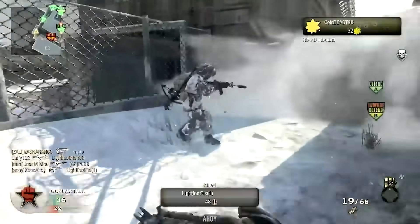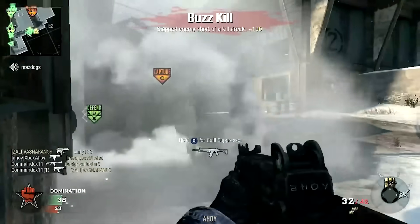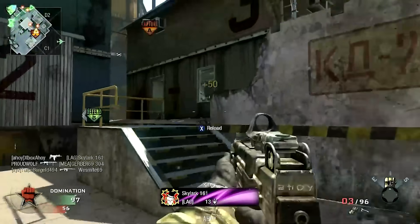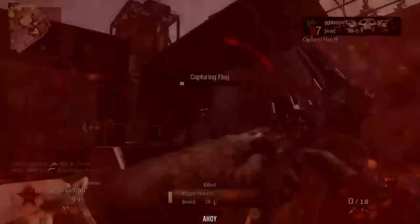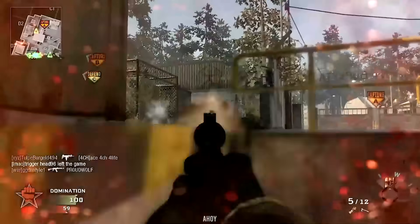Black Ops 1 had a lot of really bad SMGs, but the others at least had something going for them — cleaner iron sights, lower recoil, stuff like that. The Uzi had all of the worst traits for an SMG mixed into one: horribly inaccurate, horrendous visibility, and base damage tied for the lowest in the entire SMG category. Those are facts. The gun sucked. Don't even try to argue that something else in the game was worse.